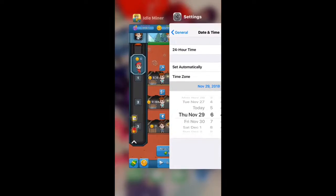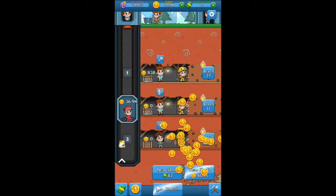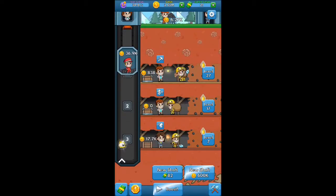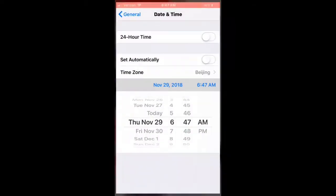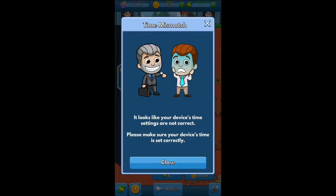Then you want to go up like one day. Then go back into Idle Miner and boom, you should get an Idle Cash gain. It should be depending on how much money you're making. Then your gain is going to be a little glitched out, so you want to go back into your settings and turn back on Set Automatically.